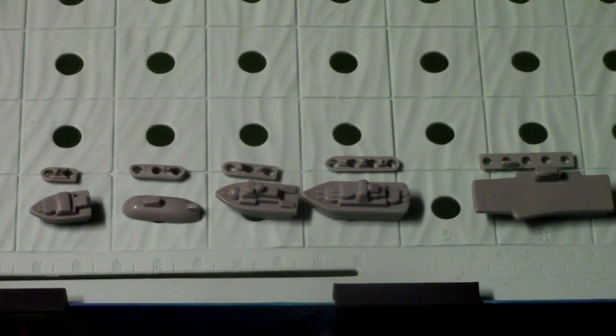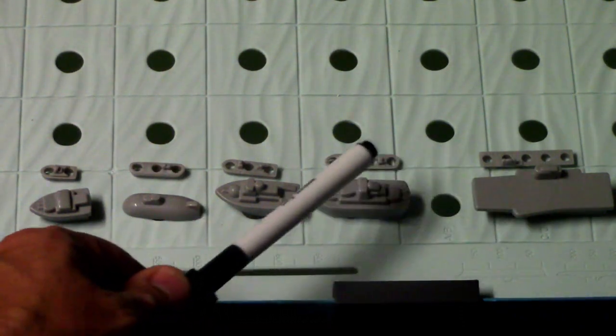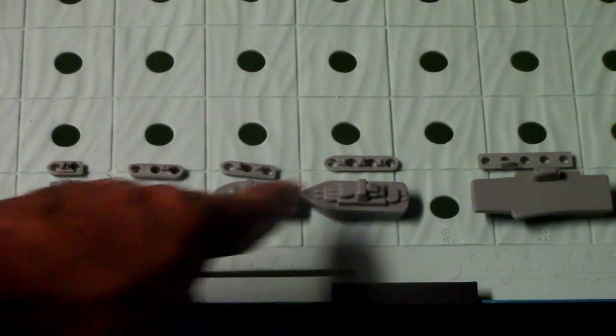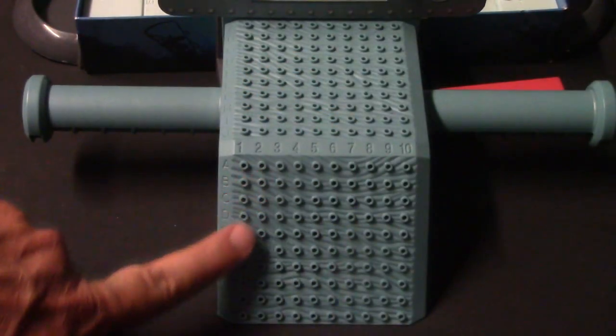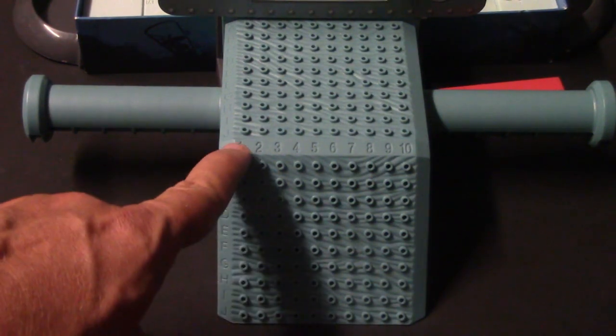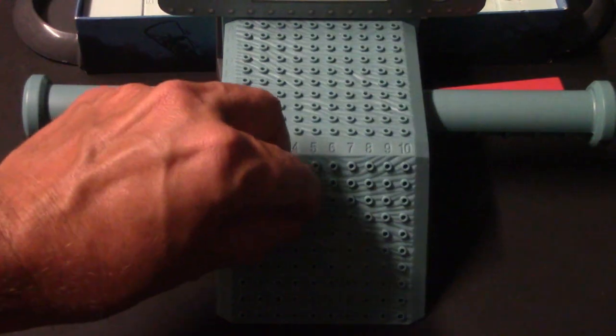In the game there are five different ships and each of them has a different number of holes, representing how many times you need to locate the ship before you can try to shoot it. You have your carrier, your battleship, your cruiser, your submarine, and your destroyer. These little ships are placed on the bottom part of your torpedo launcher, and the other ships go on this board once located. In the very beginning you place your ships on the grid board — the vertical side has letters A through J and the horizontal side has numbers 1 through 10 as coordinates. I'll go ahead and place the five ships on here now.